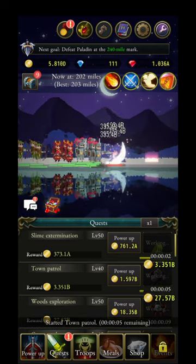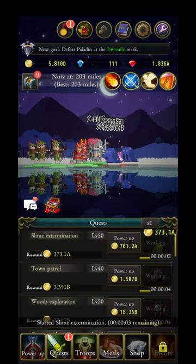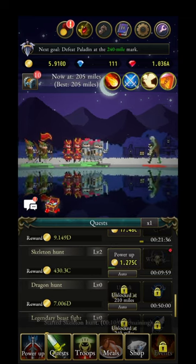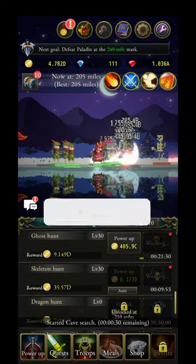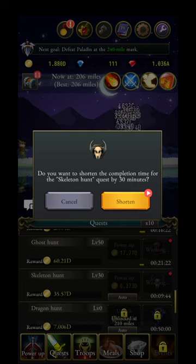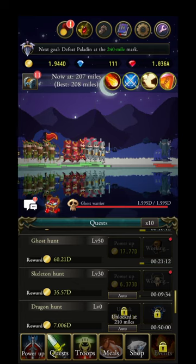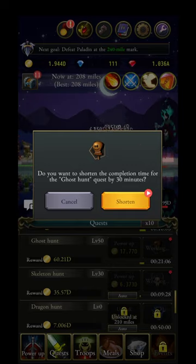The quest section is where you do endless farming to get gold coins needed to summon and level up troops. As you progress in campaign mode you unlock more quests. One tip: you can shorten quest timers with ads — don't use them on weak quests. For example, skeleton hunt gives 35 gold but ghost hunt gives 60 — watch the ad for the one that pays more.